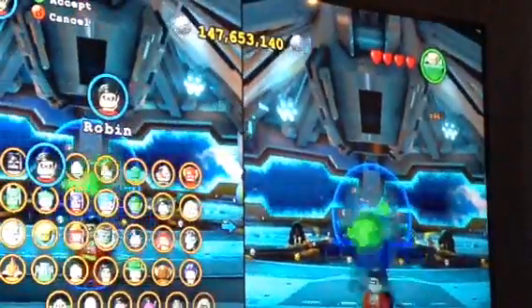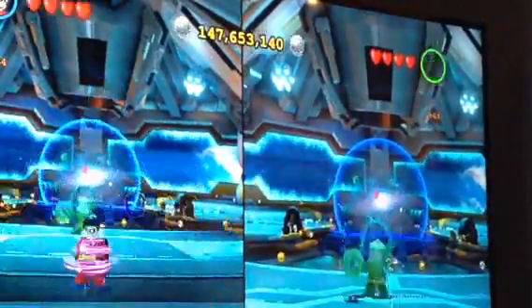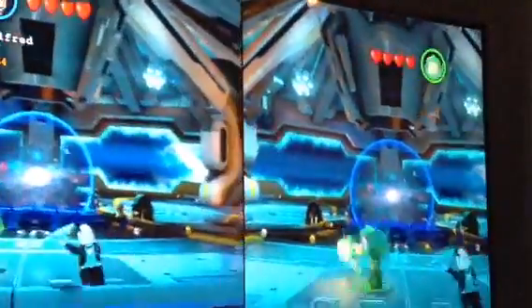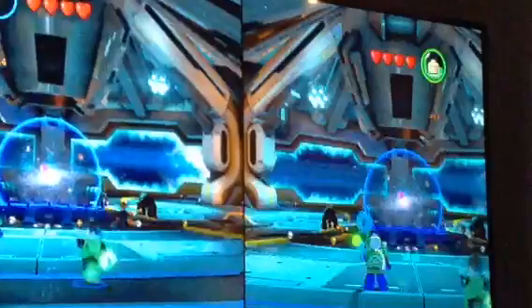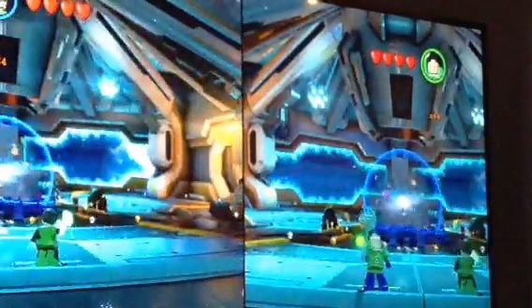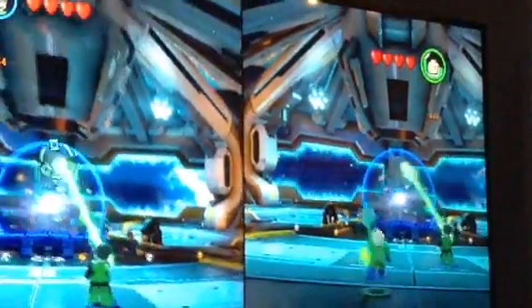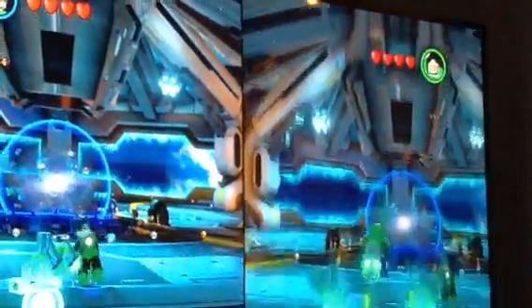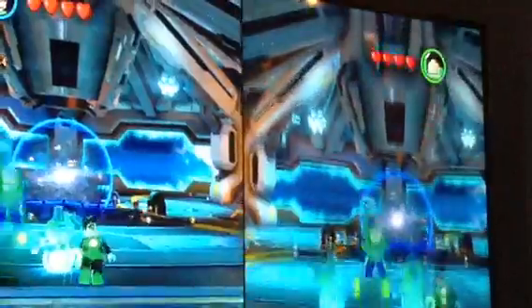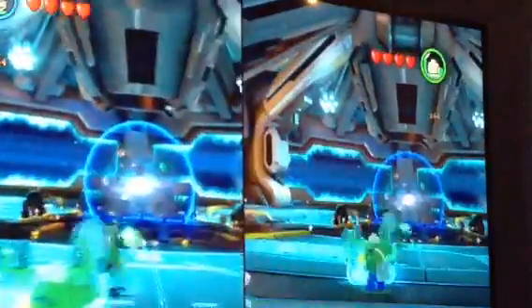And then you can fight. This is the fruit suit and then you can change to this one. You can switch suits by pressing B — we're on Xbox. If you're on PlayStation, I'm not sure. Look, and then they fight — that's pretty cool. They can do puzzles and stuff, and then you can attack them.